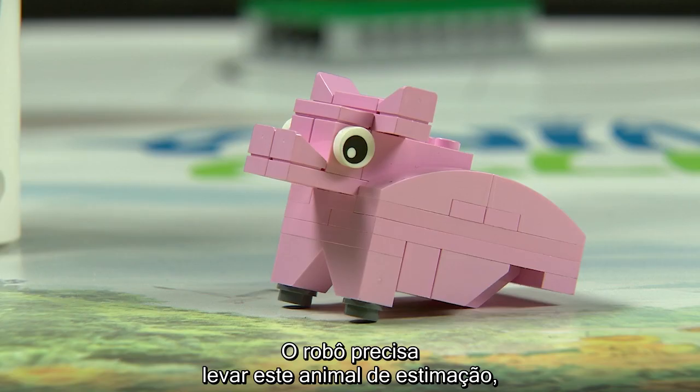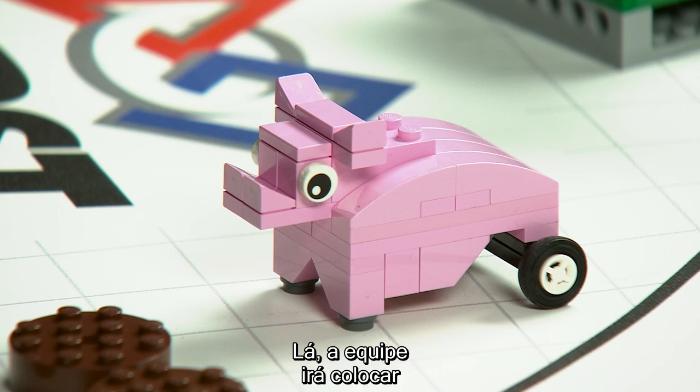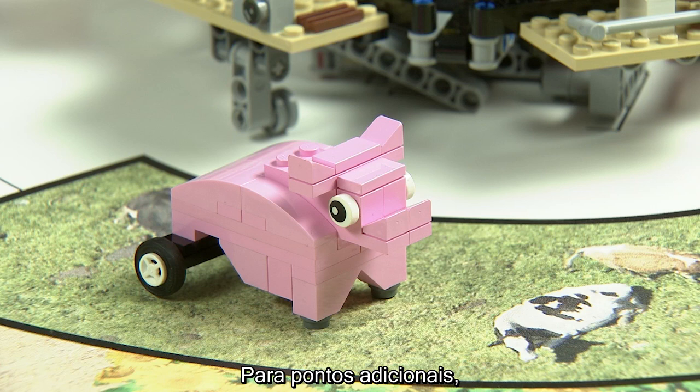Prosthesis: The robot needs to bring this pet, who is missing her legs, to base. There, the team will hand-install a wheeled prosthesis for her. For added points, the robot can deliver her to the farm area, where she will have fun playing with other animals for the rest of her life.